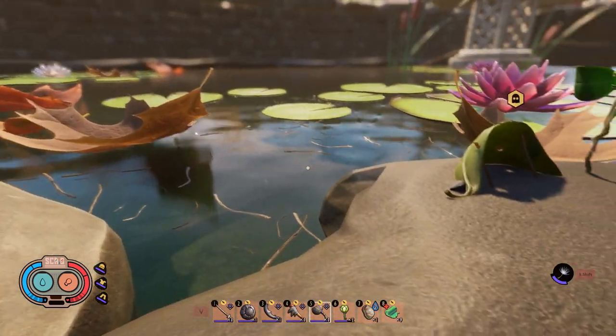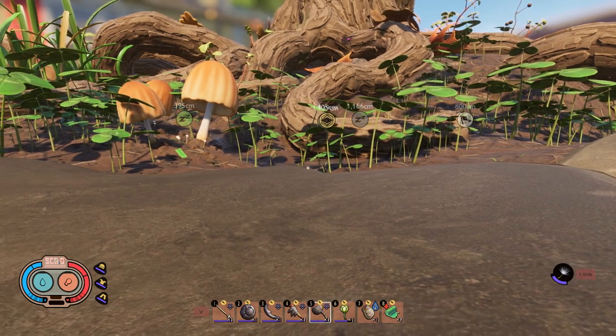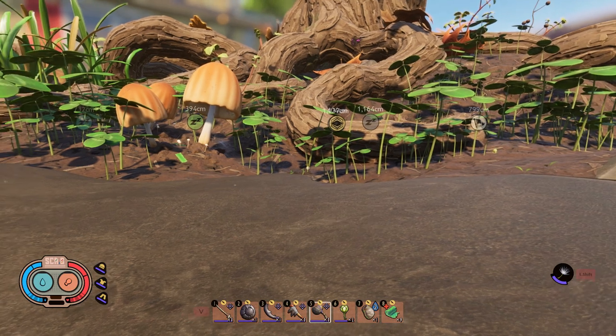Now before we go down towards the pond lab, I'm going to head over and talk to Burgle so we can turn in that chip from the red anthill, as well as the super chip that we picked up in the Haze Lab, and that should get us some handy new recipes.